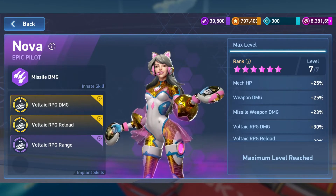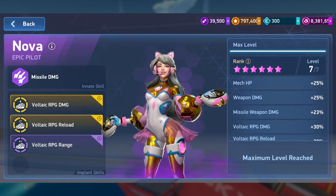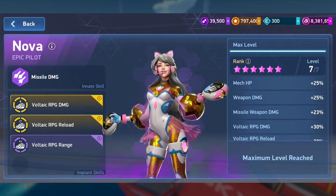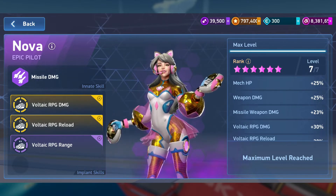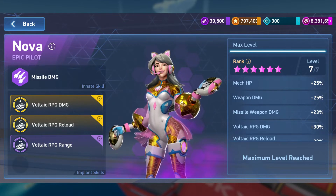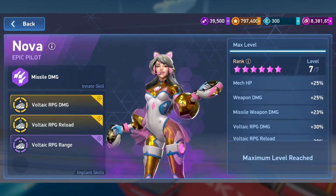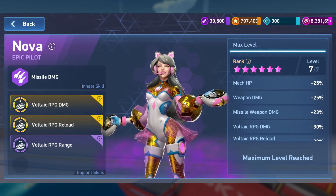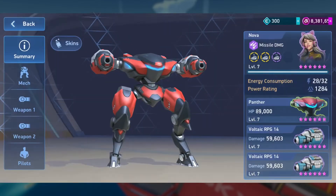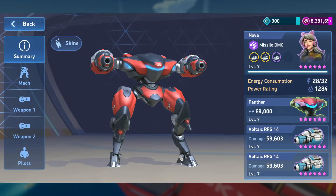I really don't understand whether it's missile damage or RPG damage, or are they kind of the same and the pilots work regardless of which one it is. I guess RPGs — rockets are kind of like missiles. I got confused because of the way it was labeled. But it does say that the Nova Pilot will actually increase the damage for RPGs as well as the Voltaic ones.